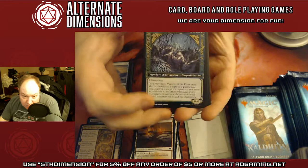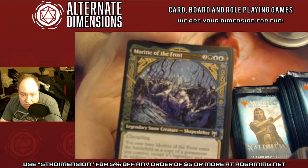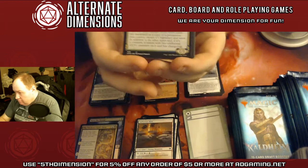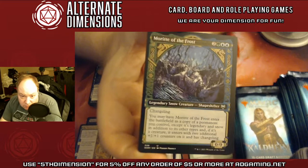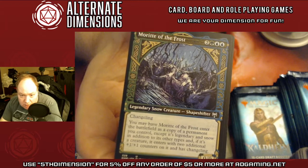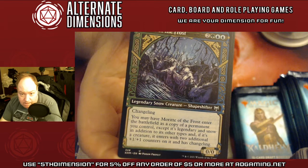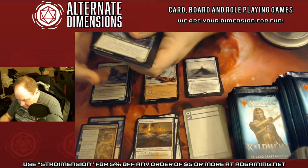This is our first alt frame, and you can see how beautiful that frame is. Moritte — another frost legendary snow creature shapeshifter. You may have it come into play as a copy of target permanent, except it's legendary and snow in addition to the other types. If it's a creature, it also gets two +1/+1 counters and has Changeling, which means it has every creature type. The artwork for these is absolutely beautiful.